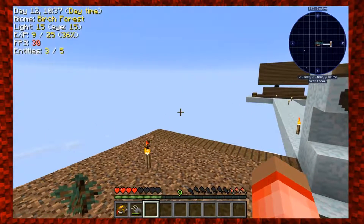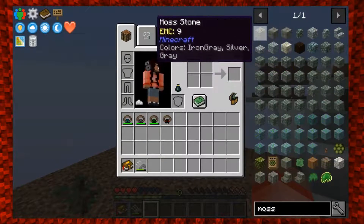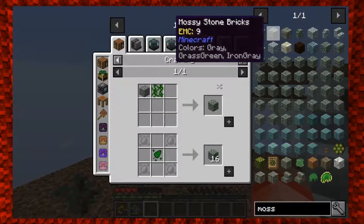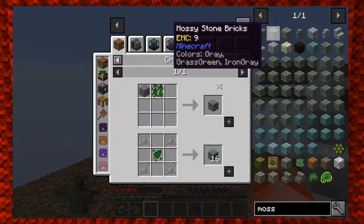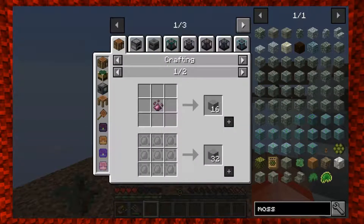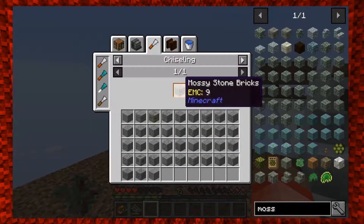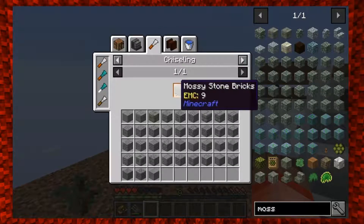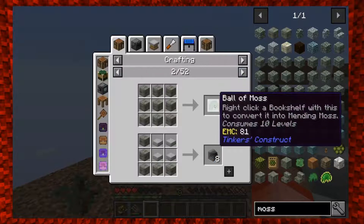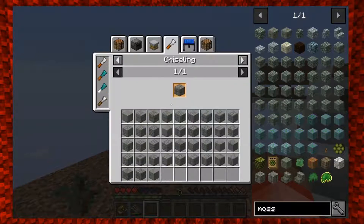Esmeralda also gave me a great reminder that I can actually get moss from mossy cobblestone. You can get mossy stone by chiseling - if I have stone I can chisel it and turn it into mossy stone. And then I can turn that mossy stone into a ball of moss. So that's how we're going to get our moss once we can actually get stone, and then a chisel - I'll need some iron for that.